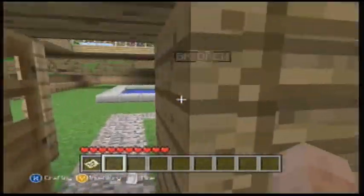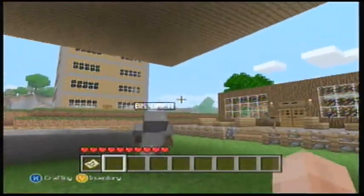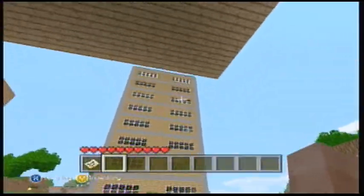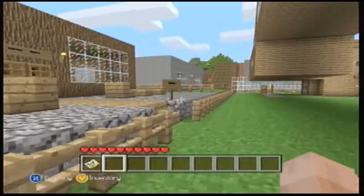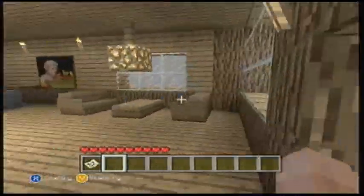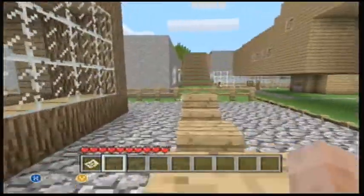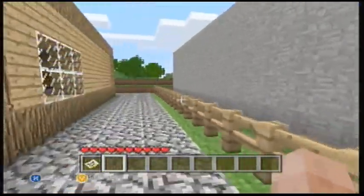Over here I got a skyscraper I just recently built — very nice. And over here there's like a little bakery, got the bakery going on. Inside there are all the chests, and there's also a bigger library.